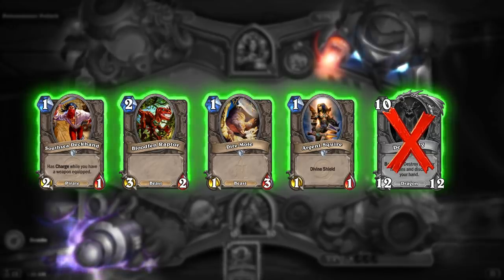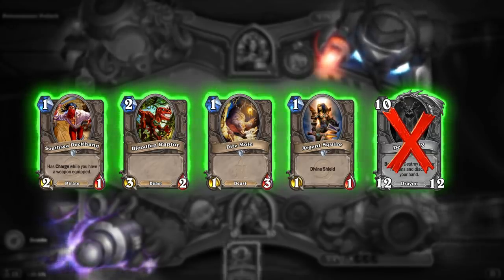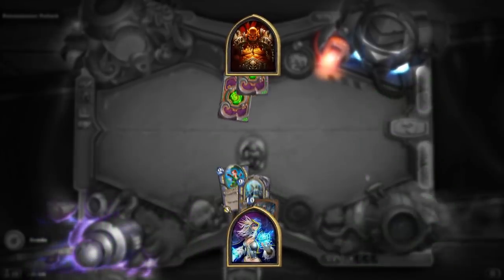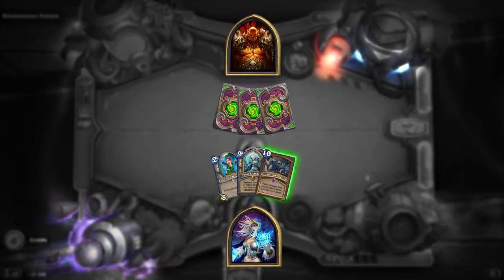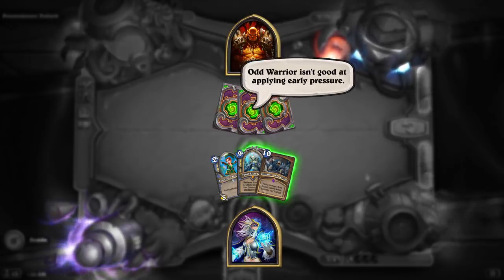Pros decide what cards to keep based on how they anticipate the game state evolving. You generally want to keep cards that are vital to winning, regardless of the cost. For example, if a pro plays against Odd Warrior, they'll keep Ultimate Infestation or Frostlitz Jaina, despite their high cost. This is because outvaluing Odd Warrior is the key to victory, and the power of a guaranteed Infestation on turn ten outweighs the dead card on turn one — mainly because Odd Warrior just isn't good at applying early pressure.